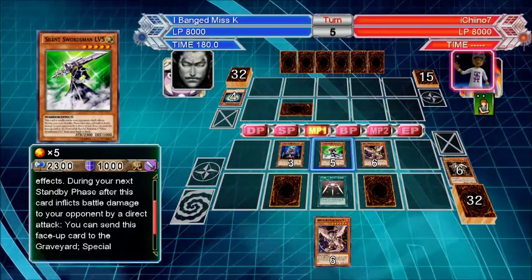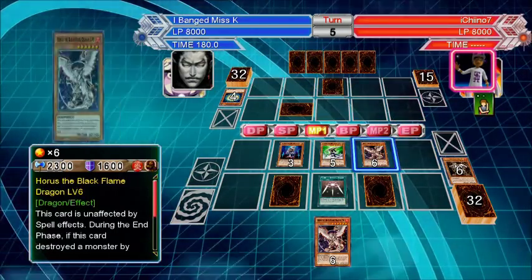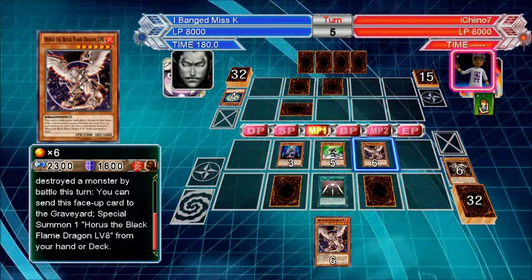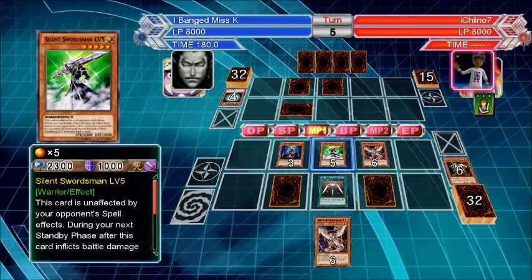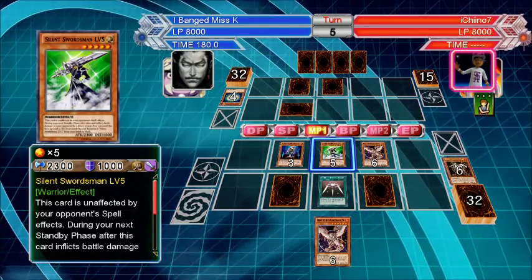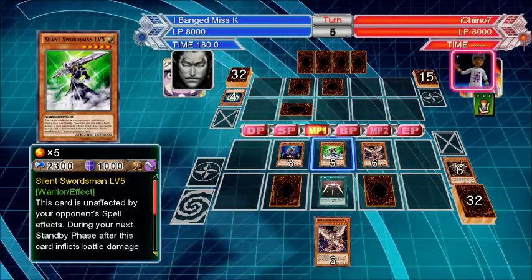Silent Swordsman has to inflict battle damage until you level up again. But then Horus can't be affected by spells, and the other one can't be targeted by spells. Level monsters are my shit — I know this.